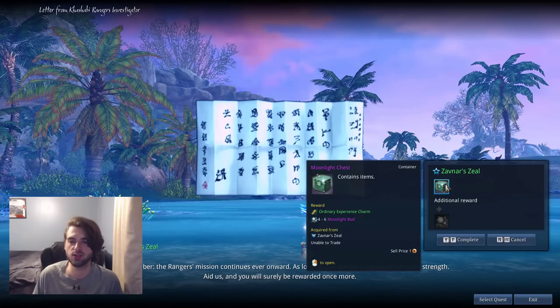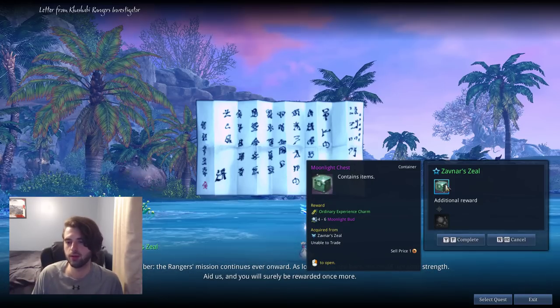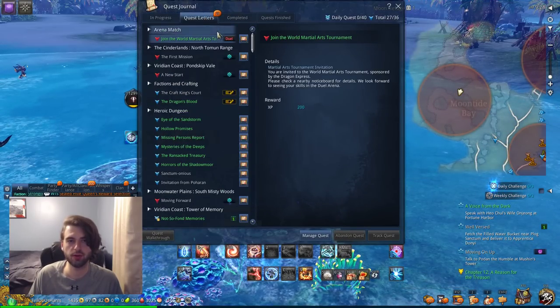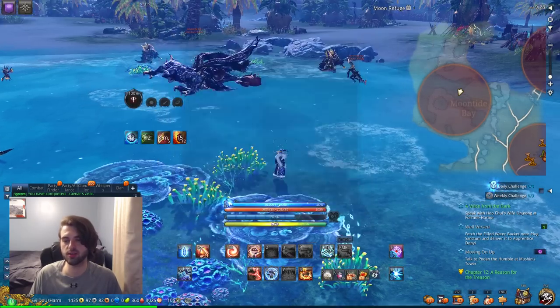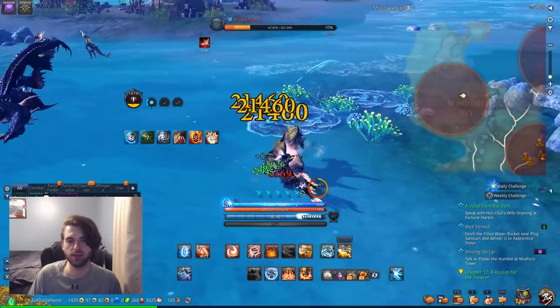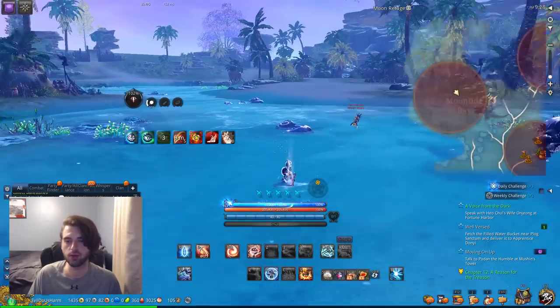A lot of people like to farm at the spider location because they spawn really fast there, but for solo play I really like Moontide Bay. After you turn in Zavnar's Zeal, hop on over to the quest letters, scroll back down to the bottom, and redeem another Zavnar's Zeal. Always be redeeming this, otherwise you're wasting time. Then continue farming until you get all the Banestones, and keep farming further for more and more Moonlight Buds.